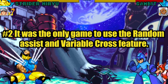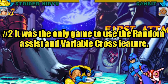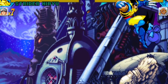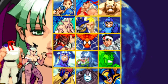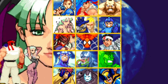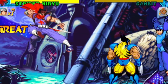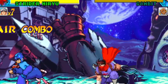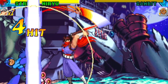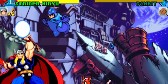Number two: it was the only game to use the random assist and variable cross feature. The random assist function works just like the variable assist from the previous installment. The main difference is that you can only use the assist with a non-playable character, and you can only summon the assist a set number of times before you run out. I call this type of assist random since the game will automatically select an assist from a list of non-playable characters after you select your partner.